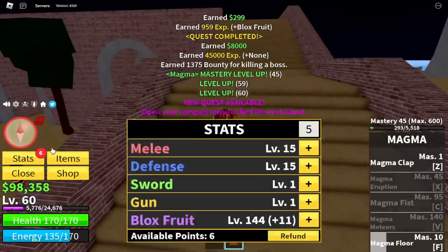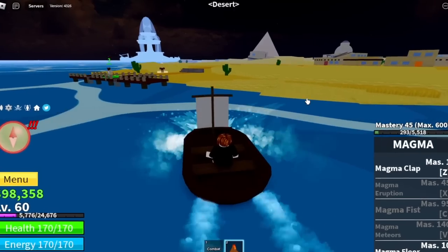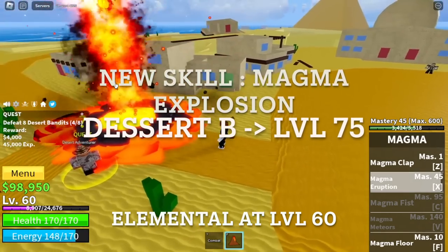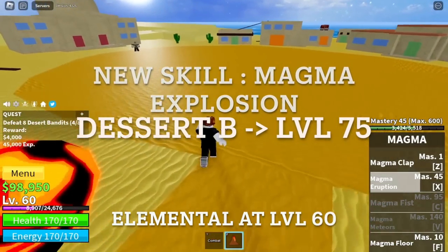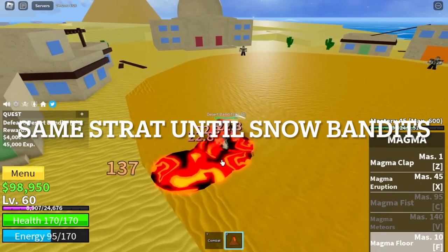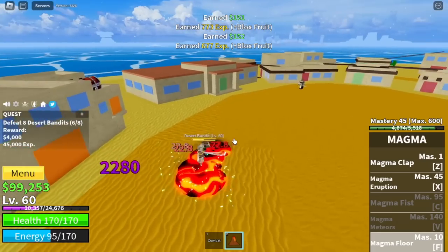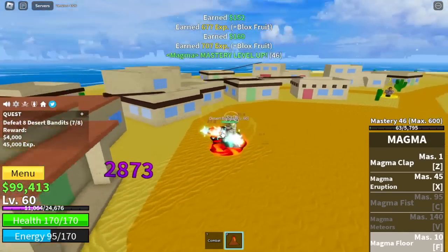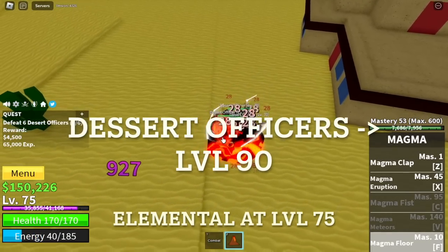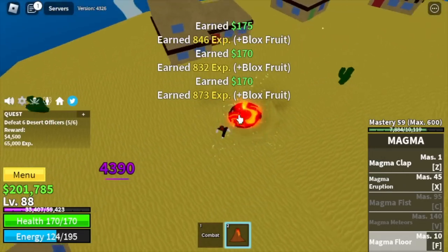Let's do some stat check first. For melee and defense, it's 15 blocks for 150. Next island is the Desert. We've unlocked our X skill, the Magma Explosion. The first enemy here is Desert Bandits — elemental is in effect. For the strategy on Desert Bandits, Desert Officers, and until the Snow Bandits, same strategy: just use your F skill. They cannot hit you because your fruit is elemental. At level 75, Desert Officers — F skill is enough to defeat them. Keep grinding here until you reach level 90.